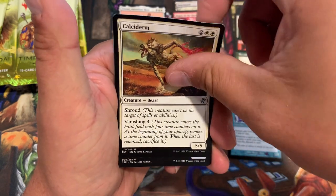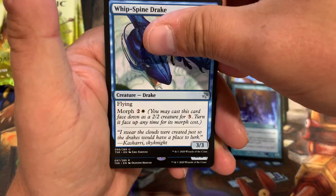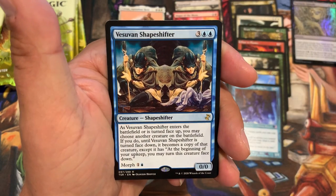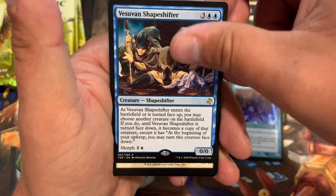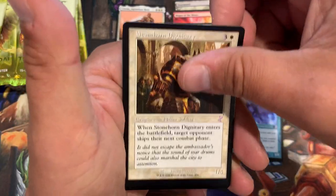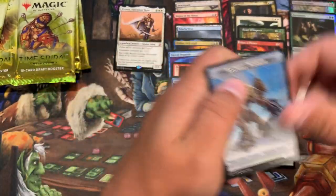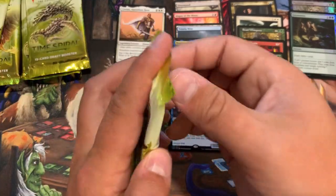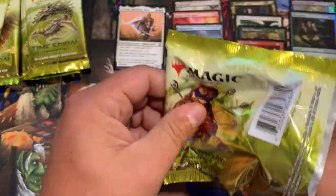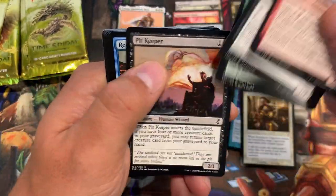Core Dirge, Calciderm, Whip-Spine Drake, and the rare Vesuvian Shapeshifter with a Stonehorn Dignitary, and a foil uncommon — Harmonize. Pretty cool. I don't know if it has much value because it's been reprinted so many times, but getting a foil Harmonize in this set is actually kind of rare — there's not a lot of foils in this set.